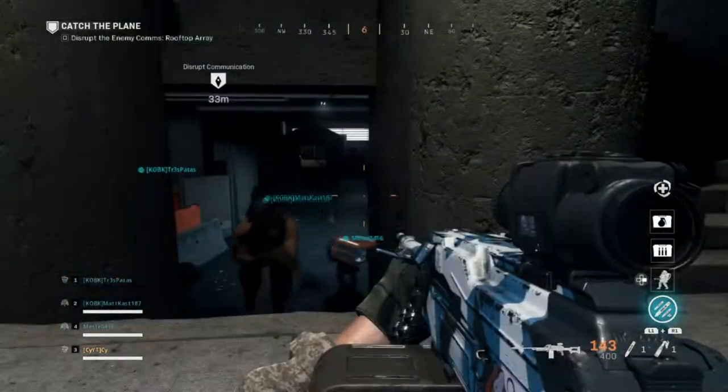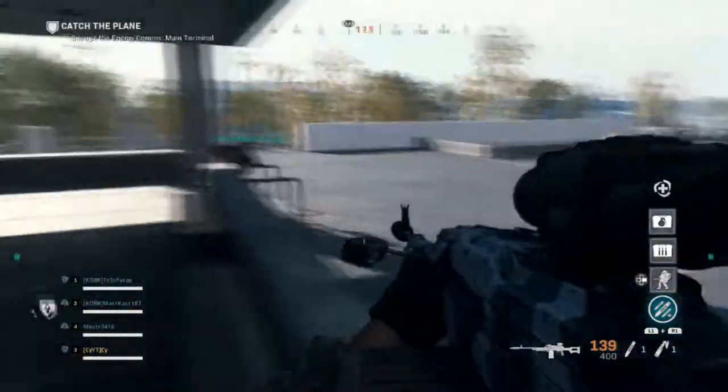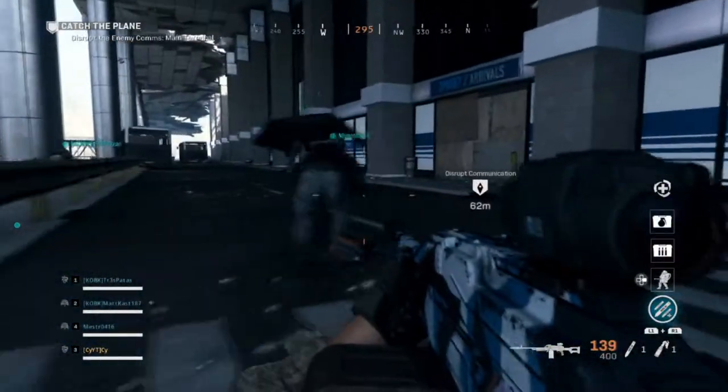Moving forward, if you complete this part with stealth, you need to make sure all you guys are together. Make sure you take a look left and right to spot the juggernauts. If you're very careful, you can see juggernauts in the distance that are not alert to your presence, and those would be the juggernauts that would kill you if you had alerted them in the first segment.